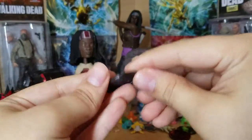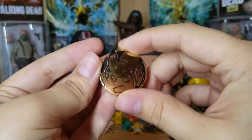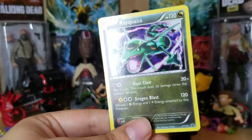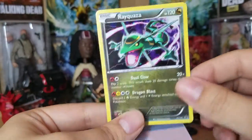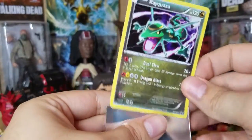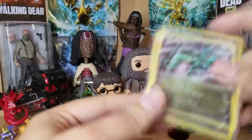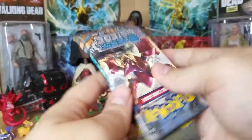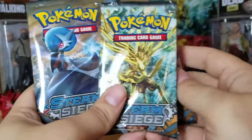So in this Rayquaza blister pack we got a Pikachu coin and the Rayquaza promo card. Like I said in the other videos, it's really hard to tell the holo on this card. Then we have the three booster packs: we have a Volcanion, Xerneas, and then the shiny Gardevoir.